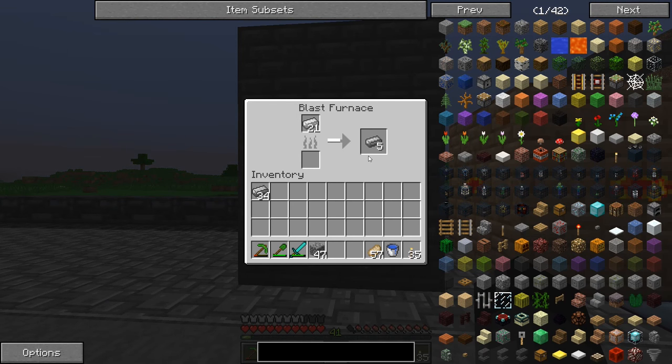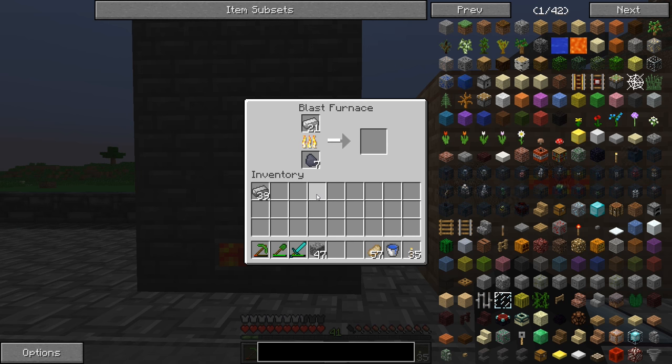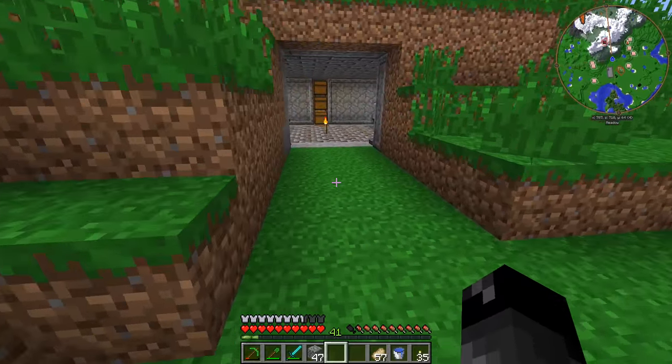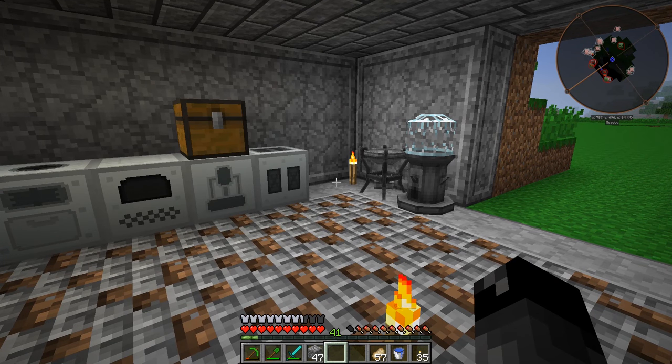Our blast furnace has done a bunch - I've got some steel in my inventory that I just cleaned out. We've got 39, then we need to feed more coal coke to produce more iron into steel. This is still running. I was thinking what we should do today to start off the episode - we should go down that rabbit hole we were looking at and get all the little bits and pieces made so we can get to the industrial grinder.